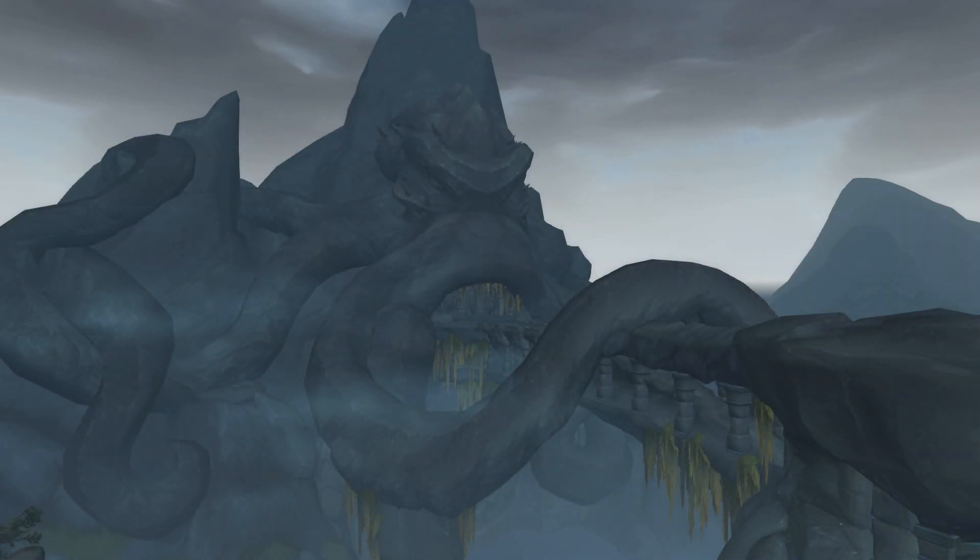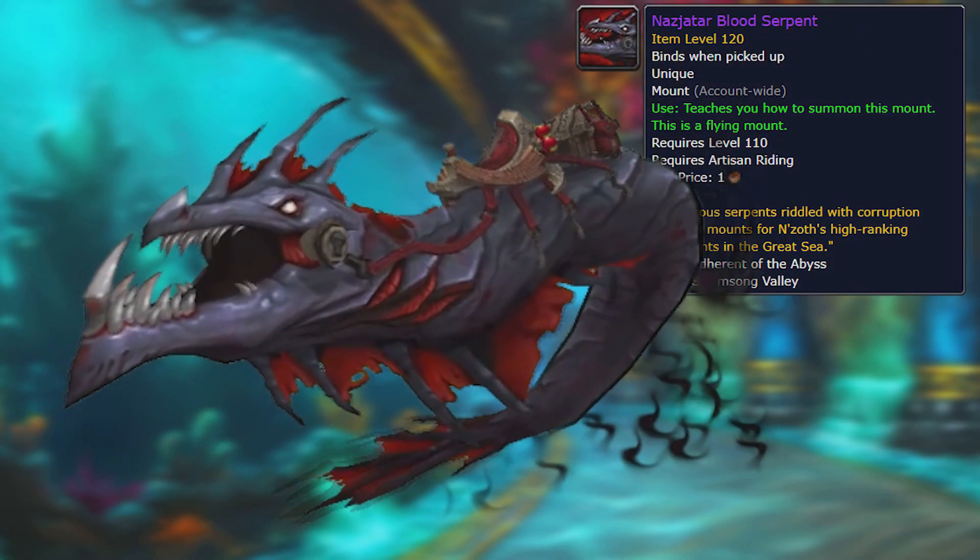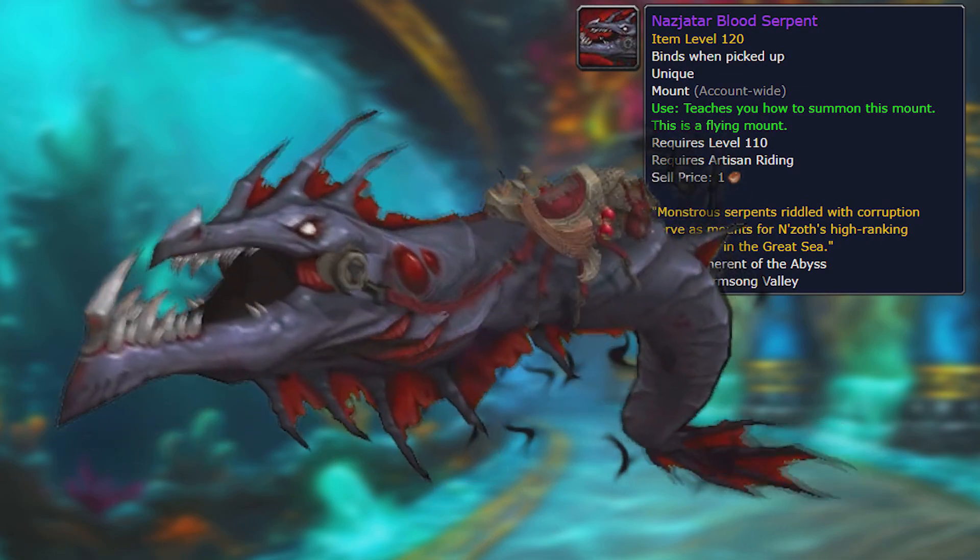Ladies and gentlemen, today we're going to talk about secrets — more specifically a secret mount which was found back in the beta but had its method slightly altered since launch. The mount I'm talking about is the Nazjatar Blood Serpent, which will be perfect for riding around Nazjatar in 8.1, am I right?